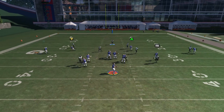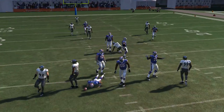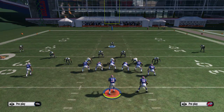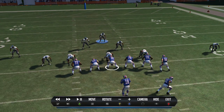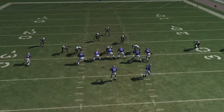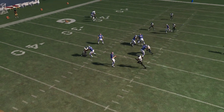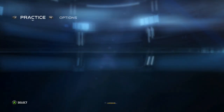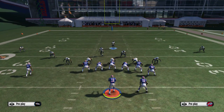You just hike the ball and this dude will come in untouched every single time, even with a running back block, slot protecting, pinching aggressive — doing whatever you want. As you can see, it's man to man so everyone's going to be covered. Bam — sack! Now I know some of you guys are thinking, 'Oh, just block your running back.'